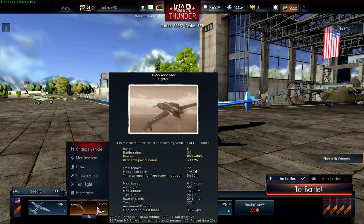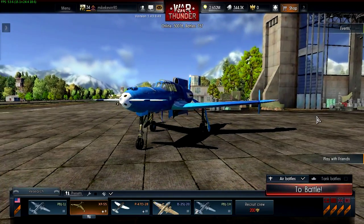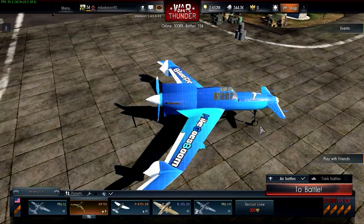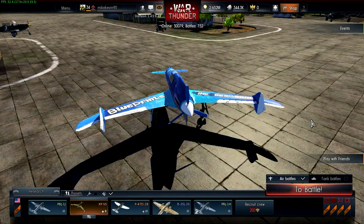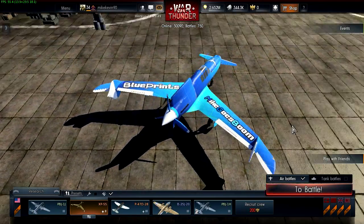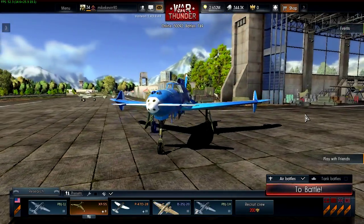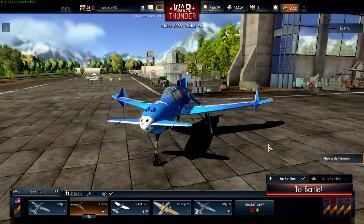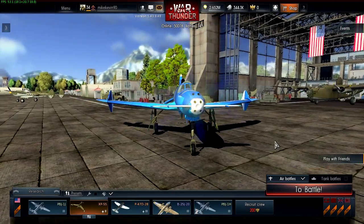On the other hand, the 20mm cannons get 200 rounds each as well — 400 rounds total for 20mm cannons is a lot. You can shoot down a lot of things with these 20mm cannons. It's not the greatest at climbing, but it climbs pretty well — there are things that outclimb it. However, it is very, very fast. The swept wing configuration definitely helps with the speed of this plane. It also dives pretty well. And since all the guns are mounted on the nose, it has a pretty good density of fire.